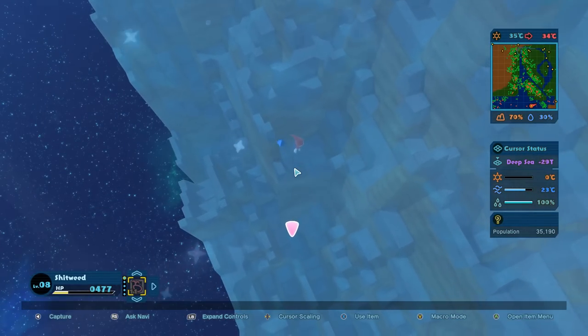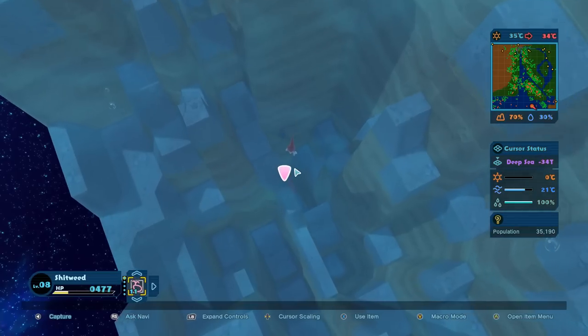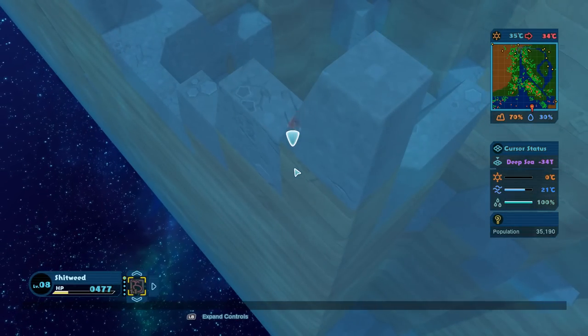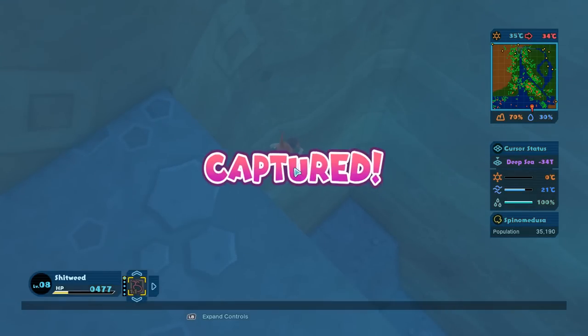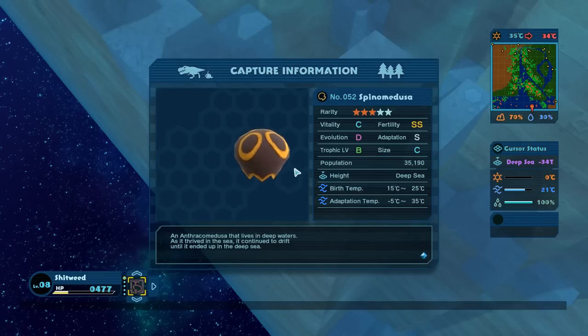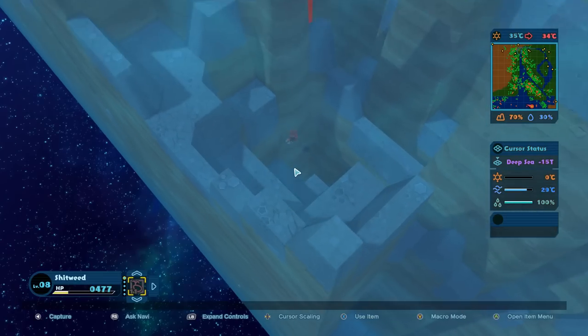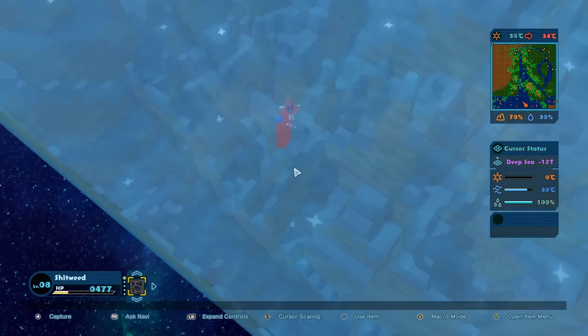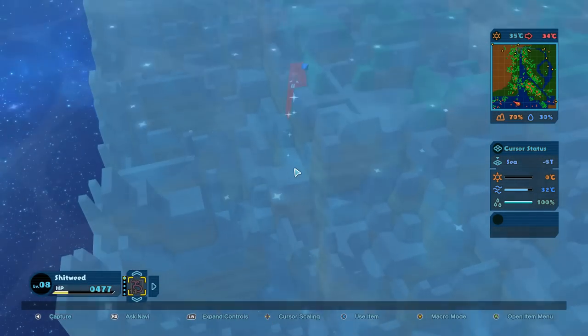Good news guys - I think we got a whole new species down in the deep sea. Very deep sea, negative 34 T, so we're going to ID this thing. Is this the new creature I found? Yes, the Spino Medusa. This is an Anthracomedusa that lives in deep waters - as it thrived in the sea it continued to drift until it ended up in the deep sea. That is our first deep sea creature, guys.